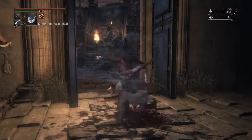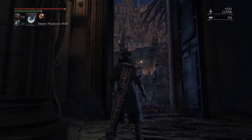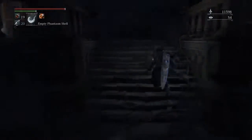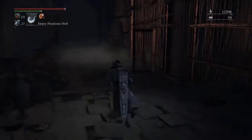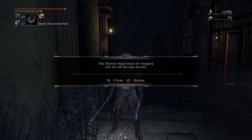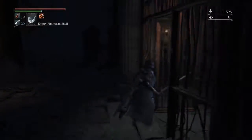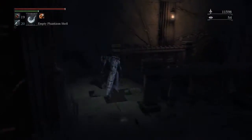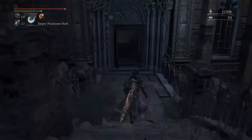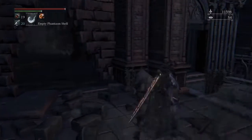That worked out very well. I was fighting them one by one, getting them up the stairs — it was a mess. This little door you can open, and you don't really have much here except this note: 'The Mensis ritual must be stopped, lest we all become beasts.' That's a little hint of what's going on. Fun fact — this door opens from the other side, and I didn't even notice that this wall here is absolutely broken.